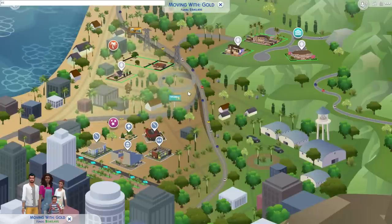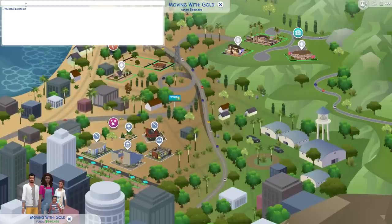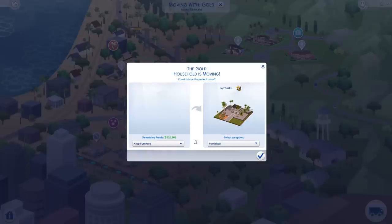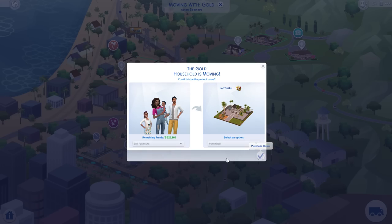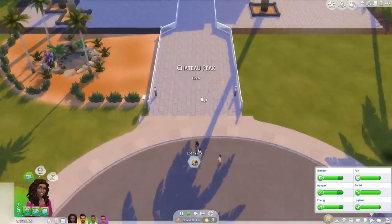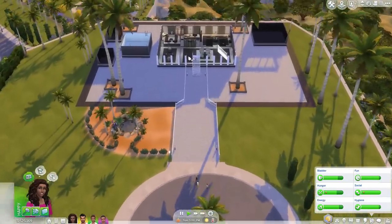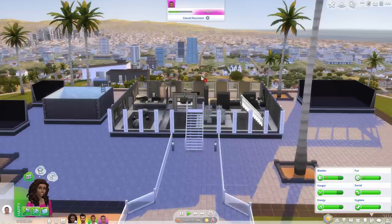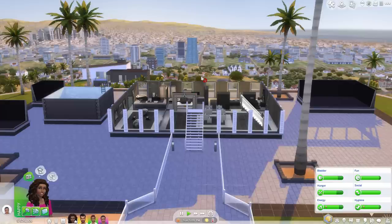The final cheat is free real estate. All you type in is freerealestate on and hit Enter, and then you can move into any house on the entire map without spending any of your own money. You can sell all the furniture, purchase the home, and still keep all of your Simoleons — in this case they get to live in Del Sol Valley completely for free. This is really helpful if you're just starting out with a new family or want to move them somewhere nicer for storytelling.